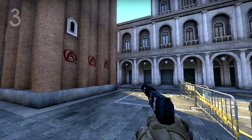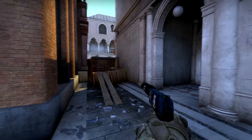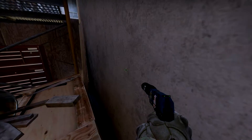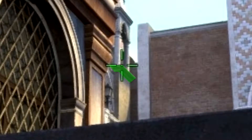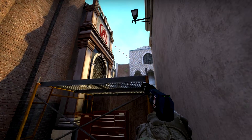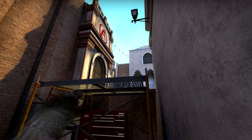In my opinion, this next smoke is one of the most valuable nades shown in this video, as it can be used to smoke off the window that looks down onto the A bomb site. First, push yourself into the corner made by this box and the wall, then line your crosshair up to the right of the highlighted molding and below the highlighted flag. Left click and throw.